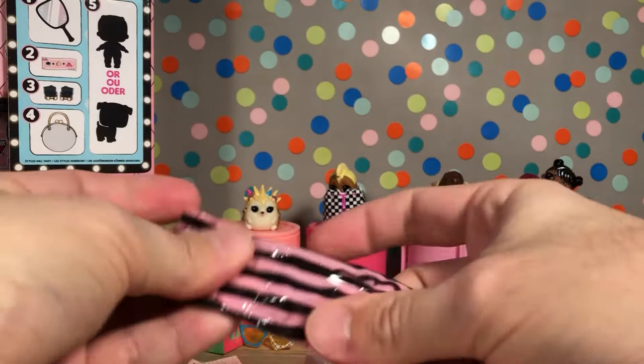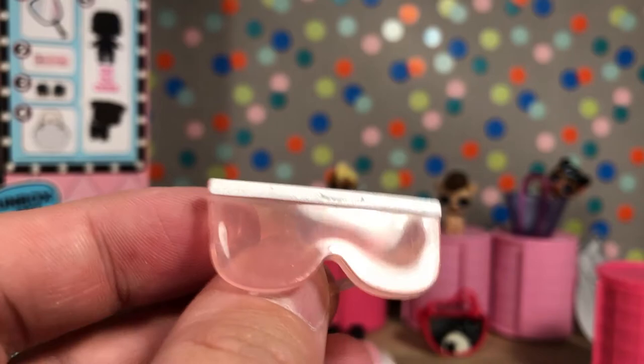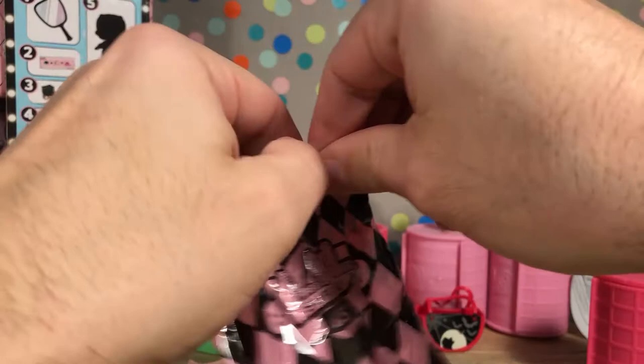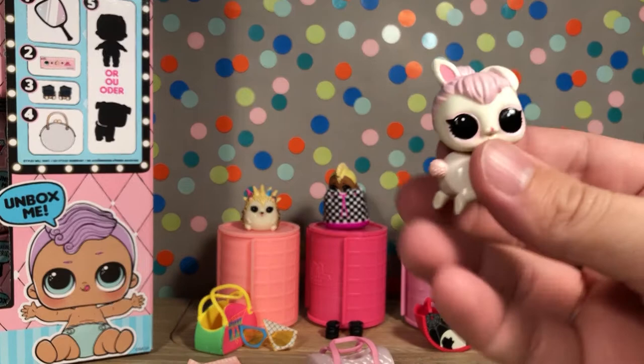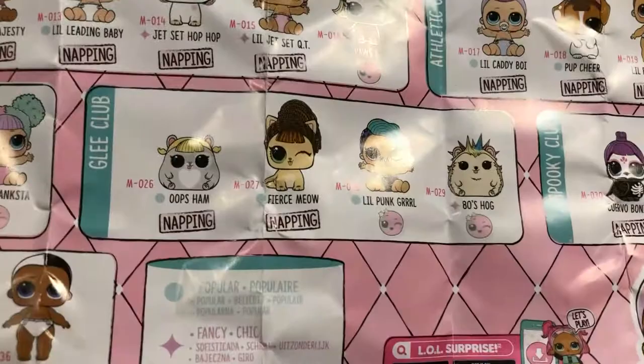And here is our accessory — feels like maybe some sunglasses. Alright, so it's this really, really cool pink see-through glasses with the white stripe right there. Those are awesome. Maybe not a duplicate. Let's see what our doll is. It's a little bunny! Oh my god, she's so cute — look at her little pink tail, her pink hair. This is Snowy Hopps — she's right here, and she is a Fancy. So no rares or ultra rares yet, but she is a Fancy.